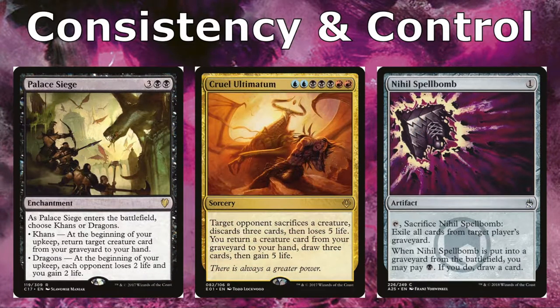Palace Siege gives us versatility — we can choose Khans, which returns a creature from our graveyard to hand at the beginning of each upkeep, or Dragons, which drains opponents for two and gains us two life each turn. Cruel Ultimatum is super powerful but hard to cast at two blue, three black, two red — the target opponent sacrifices a creature, discards three cards, and loses five life, while we return a creature from our graveyard to hand, draw three cards, and gain five life. The Nihil Spellbomb exiles an opponent's graveyard, and if we can pay an extra black we get to draw a card off it.